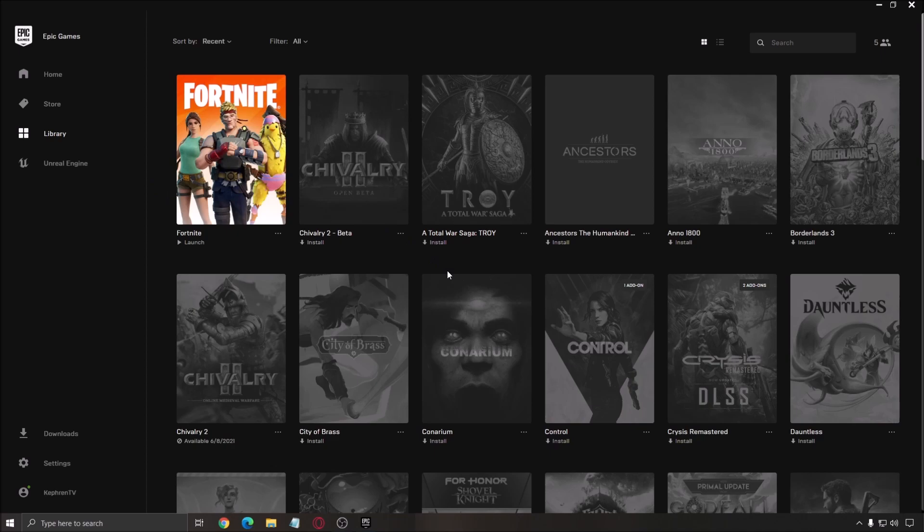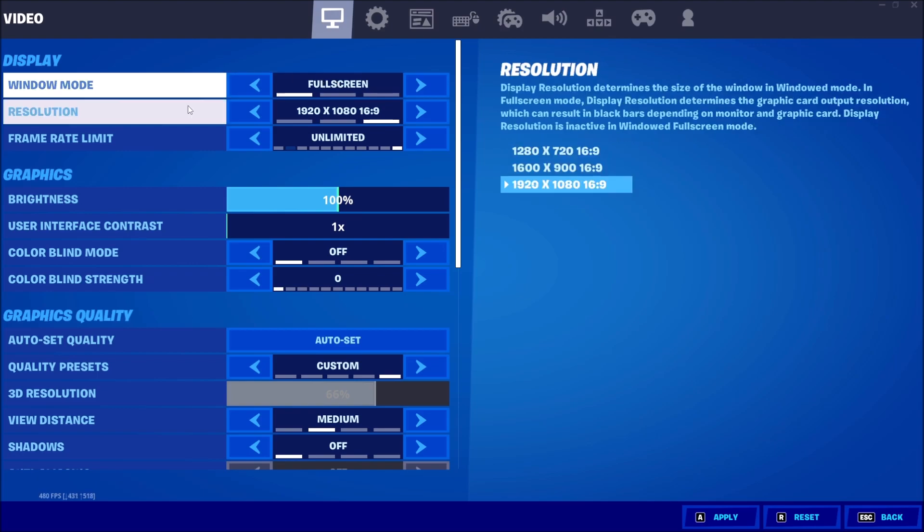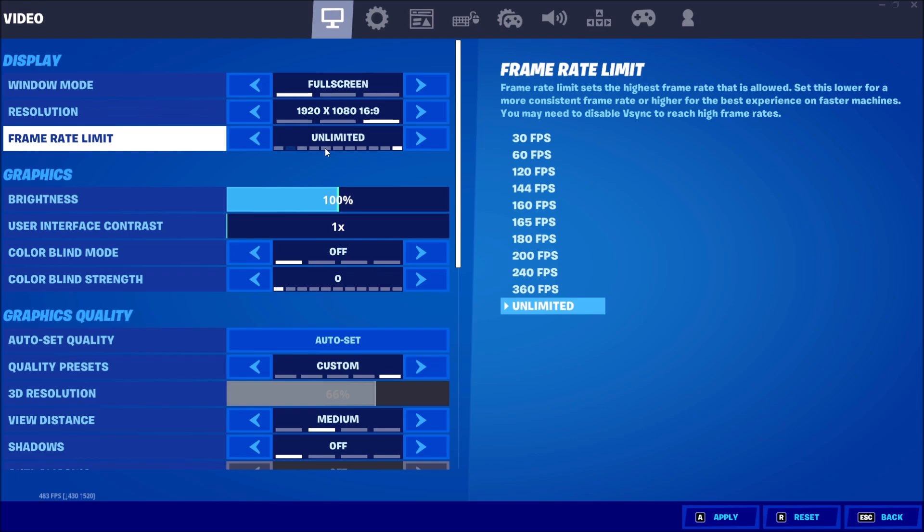Now let's go inside the game to the graphic parameters. The first one is Window Mode — I really recommend using Full Screen. Don't use windowed or windowed full screen; you will lose FPS and get stuttering. For resolution, use your native resolution — 1080p, 2K, or 4K depending on your monitor. For FPS, I put unlimited because I want as many FPS and as low input lag as possible.